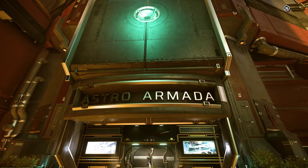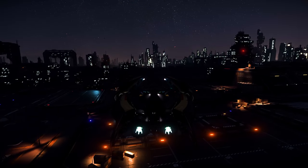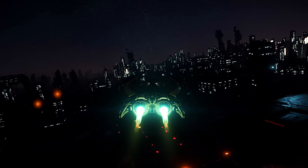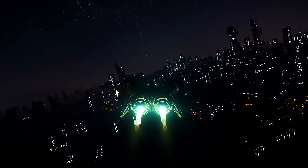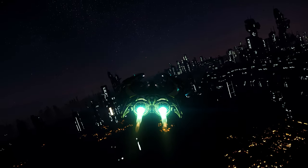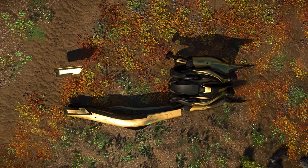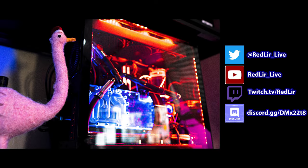Just head over to the Area 18 Astro Armada Ship Shop and pick up yours today. I hope you found this review of the Banu Defender entertaining and helpful. It's one of the most unique ships we currently have in the game and it's definitely one of my favorites. If you would like to see more ship reviews, please let me know in the comments below and be sure to like and subscribe to stay updated on future content. And as always, thanks for watching — I'll see you next time.